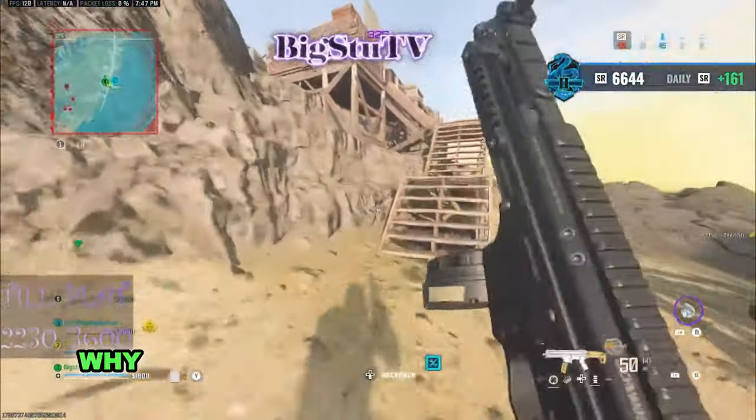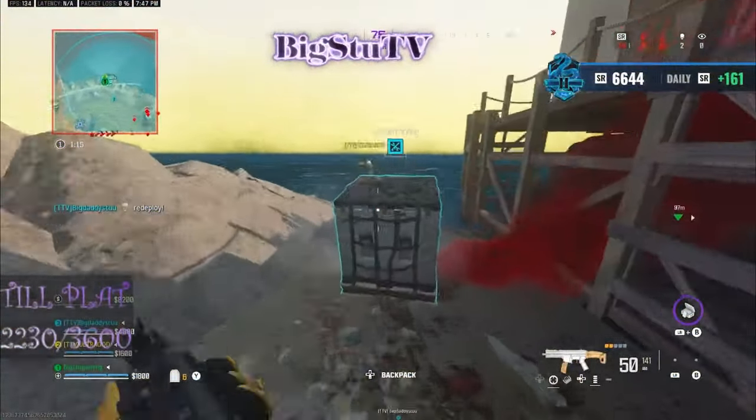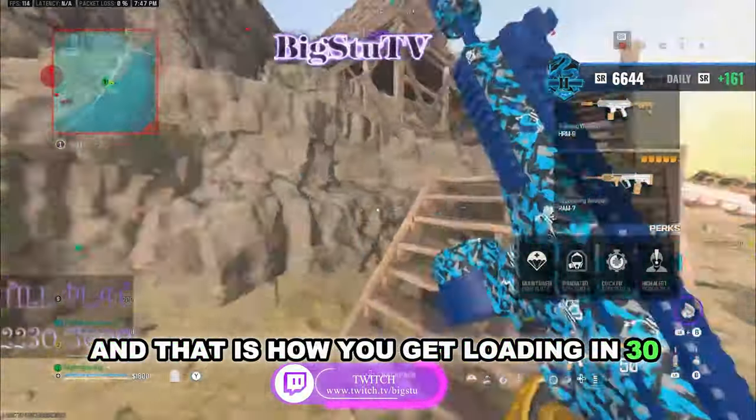Winder is pushing over — down two at pier, we can take this and third party that. And that is how you get a loadout in 30 seconds!